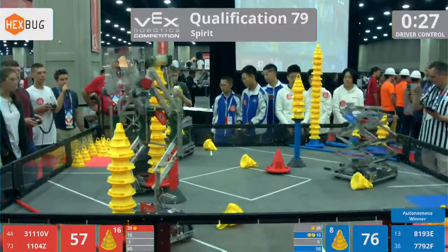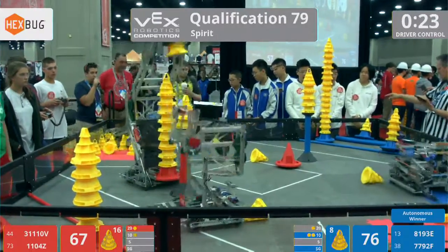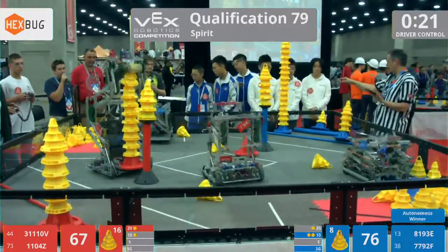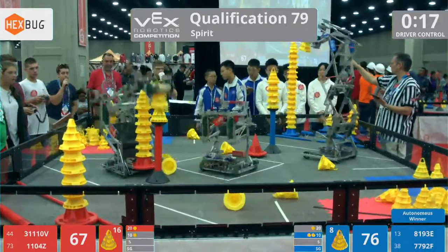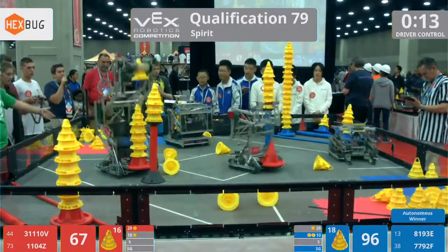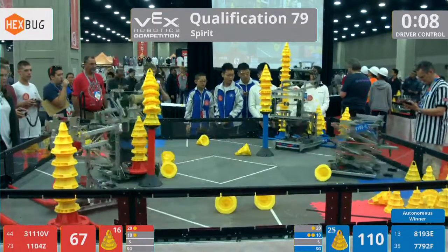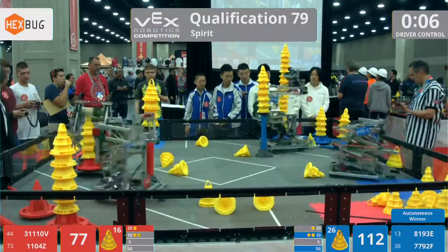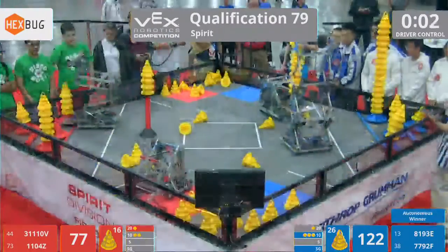We've got less than 30 seconds to go in this match, and the blue alliance already has five cones on that stationary goal. But it looks like the red alliance wants to take away their highest stack bonus — if they can get at least six transferred. But oh no, three cones falling off. Luckily they do have a pile to work from still on their stationary goal, but there's only 12 seconds left on the clock. The blue alliance has six cones on their stationary goal, and Shushu Middle School almost descoring those cones from the stationary goal, but they back away just in time.